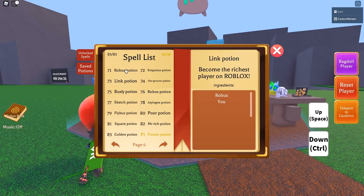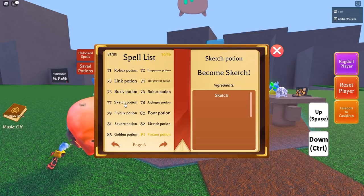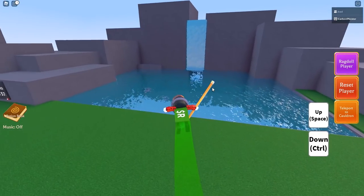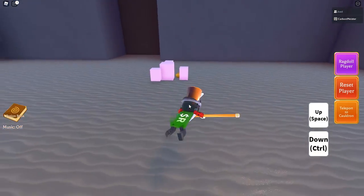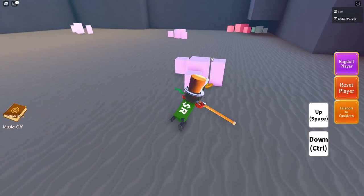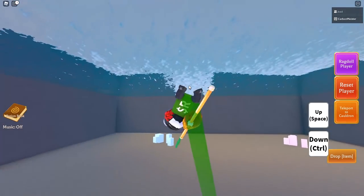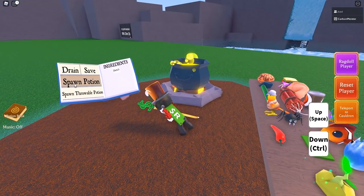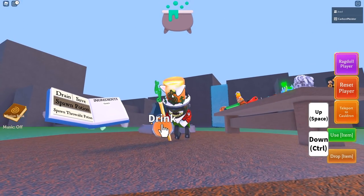The next one is the Buxley potion — it's extremely easy, just grab the robux and drop in the chameleon and there you go. Now this next one is the Sketch potion, which I was asked about a lot during the live stream. To find it, make your way over to the little lake with the waterfall. Inside the water there's a little pink block situation, and right in between them is the Sketch head. Grab that, make your way back to your cauldron, drop it in, spawn the potion, and you've got yourself a Sketch potion.